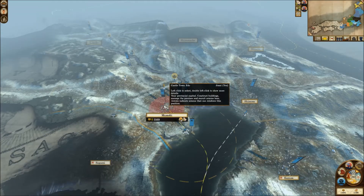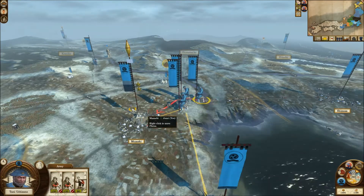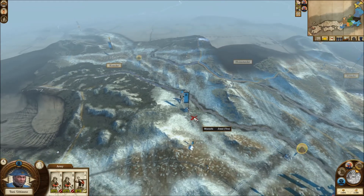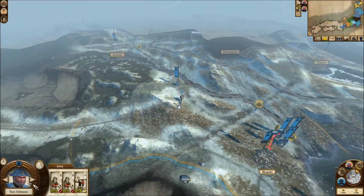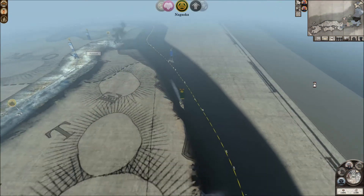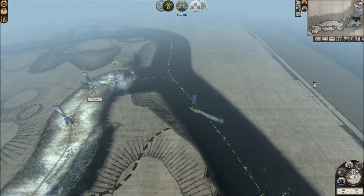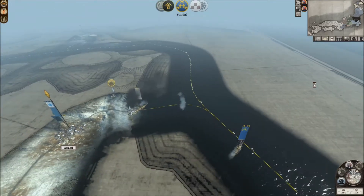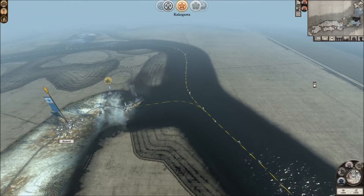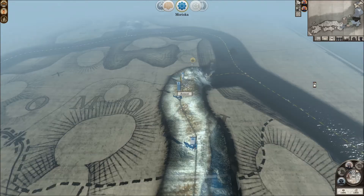Hello guys and welcome back to the next episode of the JOSA campaign in Shogun 2 Total War for the Samurai Expansion Pack. In the last episode we were gathering our forces in the town so we could ship them over. We don't want to attack any other fellow Shogunate clans, so we're going to focus on trying to kill the Imperial clans. It's going to be quite a lot of turns to get there, so I'll try to end them quickly.